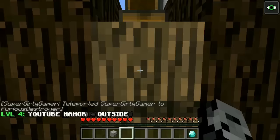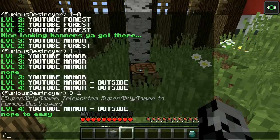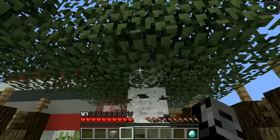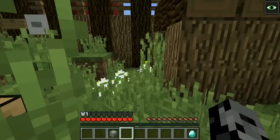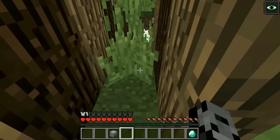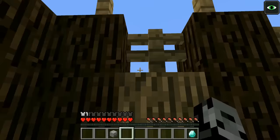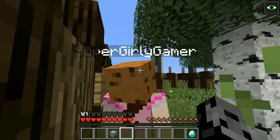Now we're outside the YouTube Manor. Ready? Three two one go! The chest is empty — I almost smacked the button but it was the hint button. Wait, there's a little shack in here with a bed. There is — there's a little hole over here. The grass is so tall I can't see anything. I don't see a chest. Wait — I see it! It's right there. That opened before — was there anything in it? No, that was too easy.